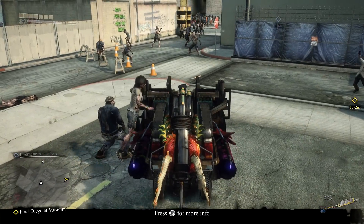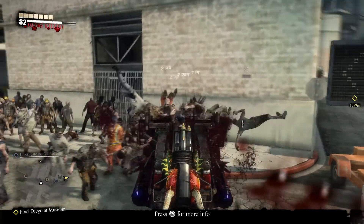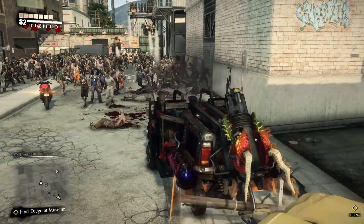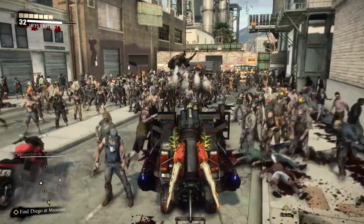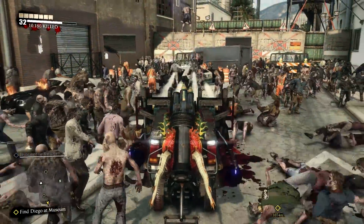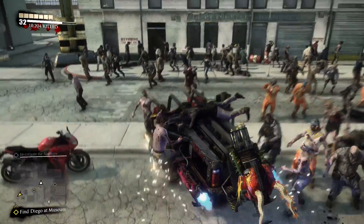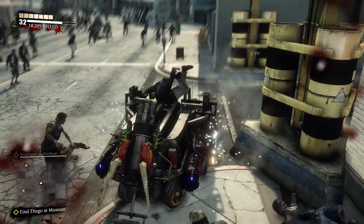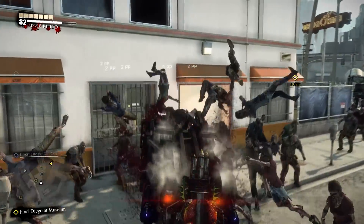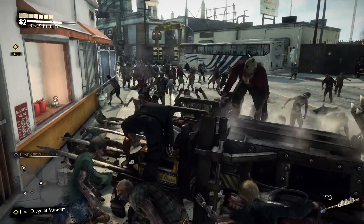Here's the new vehicle we unlocked at the end of the last chapter. It's basically a giant pitchfork on the front of a car, and then you shoot fireworks and they send zombies into the air! There they go - look at that! And then they explode into a bunch of colors and blood. I love the fact that they go upwards into the sky. Literally Dead Rising.